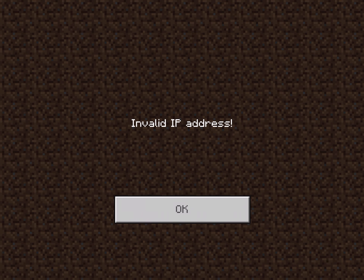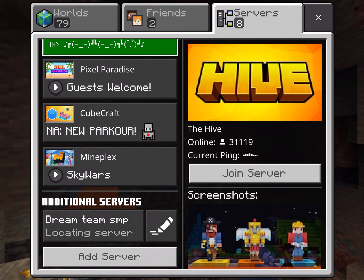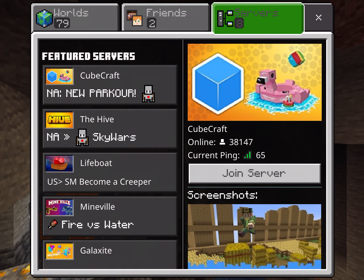This is what I was talking about: invalid IP address. I don't know if it's actually over — look, it's saying 'locating server.' It's a real server, but yeah.